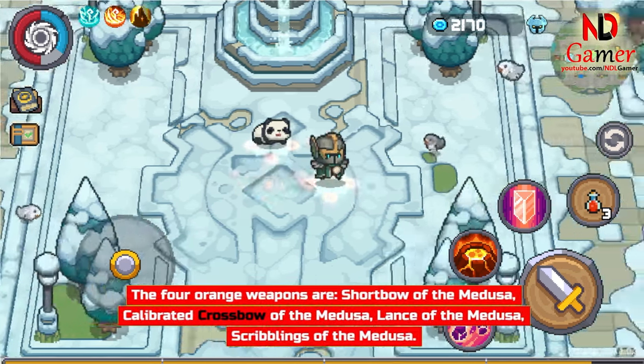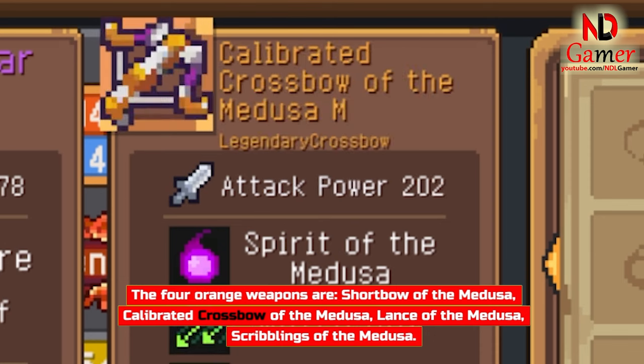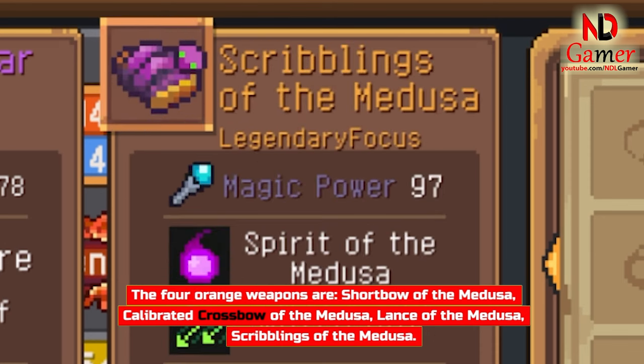The 4 orange weapons are: Short Bow of the Medusa, Calibrated Crossbow of the Medusa, Lance of the Medusa, and Scribblings of the Medusa.